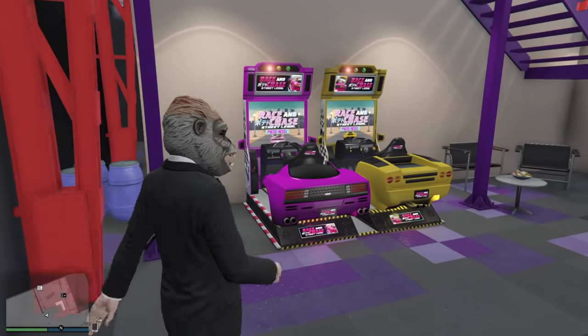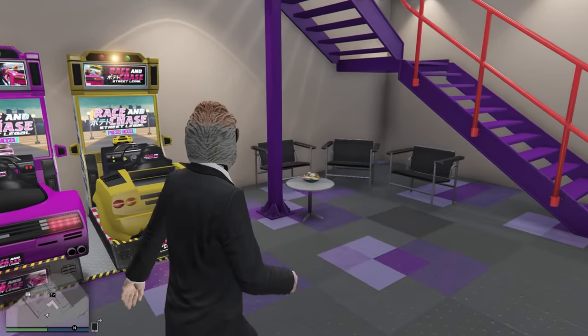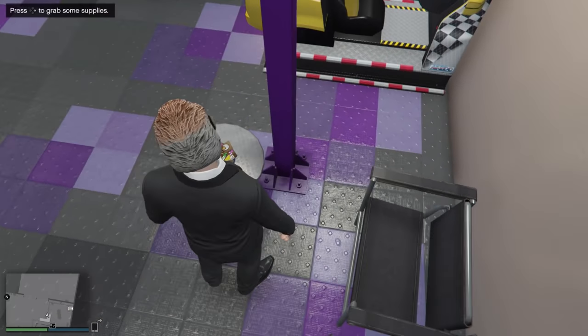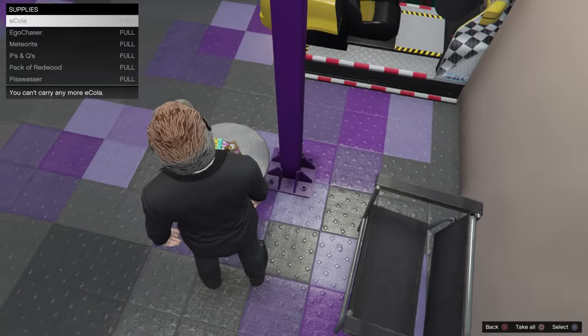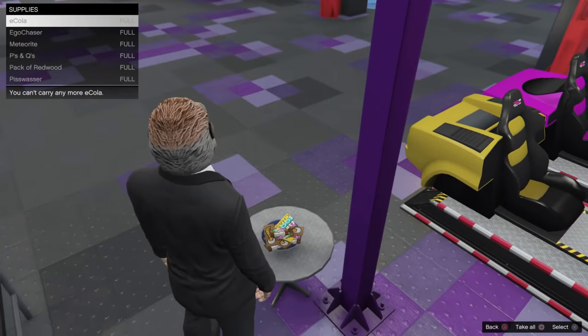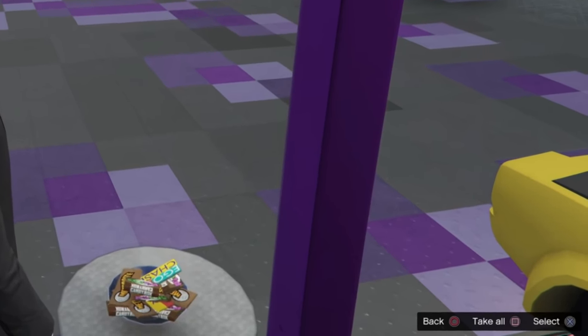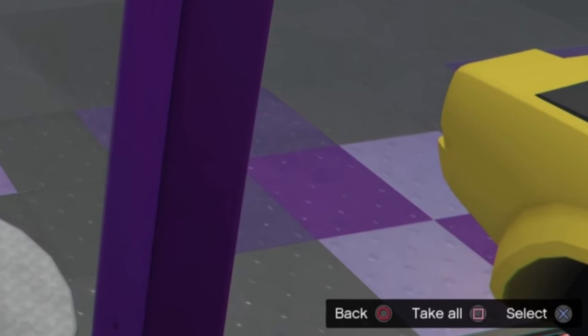Moving back to the auto shop, we have an arcade game, which is kind of cool. And a really helpful addition is this little jar of snacks right here. Before you go into any mission that this property helps you start up, fill up on snacks — you never want to be in a gunfight without the ability to heal. And a really nice addition: you can collect all snacks at once now, instead of having to spam the button like 50 times. Rockstar, thank you.